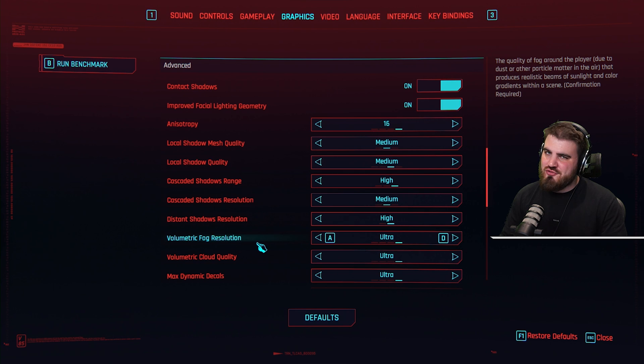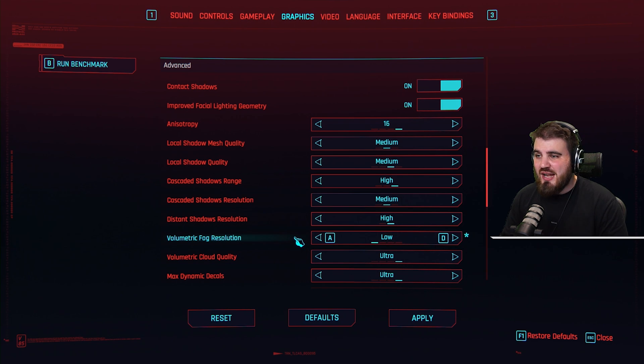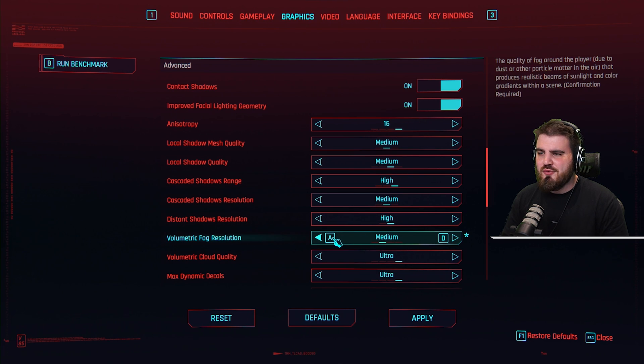Then we move on to volumetric fog resolution, which is an absolute hog of FPS — one of the biggest FPS hogs of all the settings we're going through today. I'm going to recommend you bring this all the way down to low for most people, unless you are running a real beast of a system, in which case you may be able to come to medium.